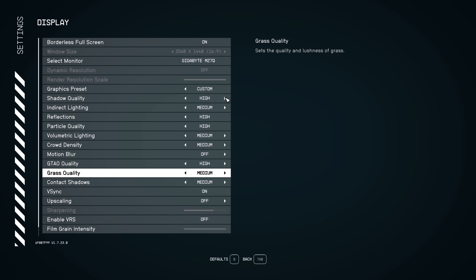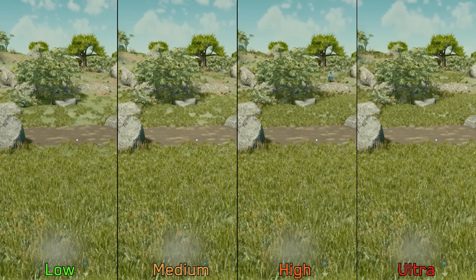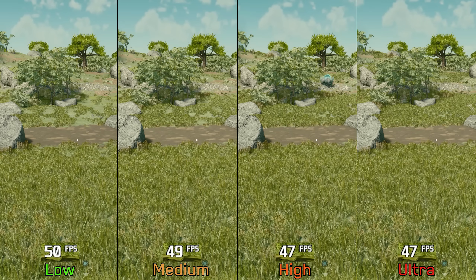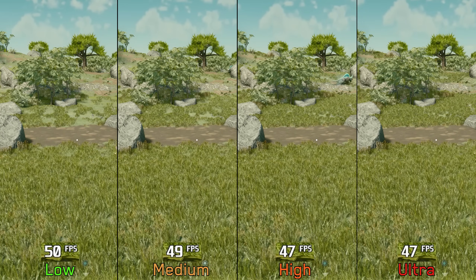Next we have grass quality, which mainly controls the draw distance of foliage. Performance-wise, going from low to medium costs 2% and to high and ultra 6%. For my optimized settings, I recommend medium grass quality.